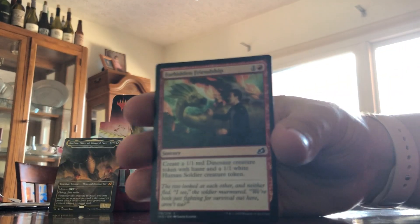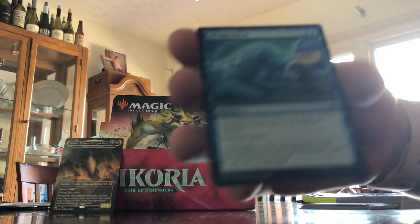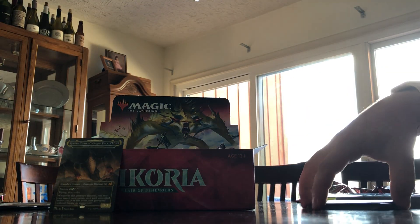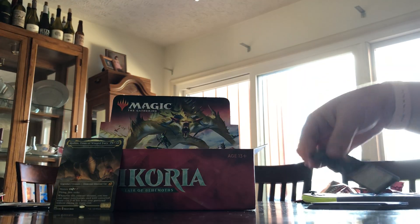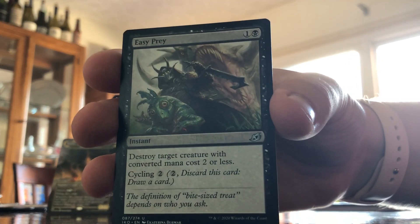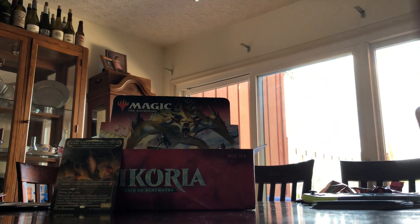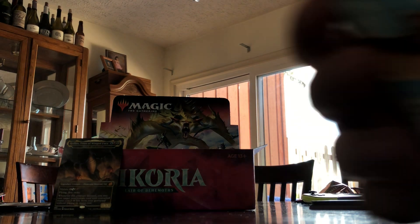Starting off this next pack with Forbidden Friendship, Snare Tactician, Of One Mind — duplicate, Drannith Stinger — duplicate, another Blitz Leech, Wilt, another Moss Coat Goriac, Suffocating Fumes, Dreamtail Heron, Coordinated Charge, Easy Prey, Clash of Titans, Insatiable Hemophage. My rare is the Everquill Phoenix. Thornwood Falls land card, and a Cat Bird token.